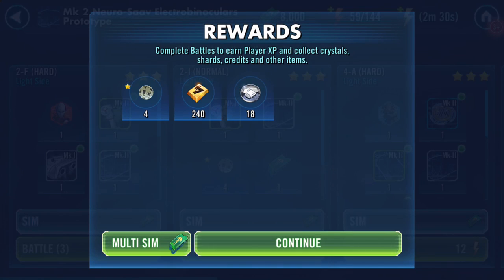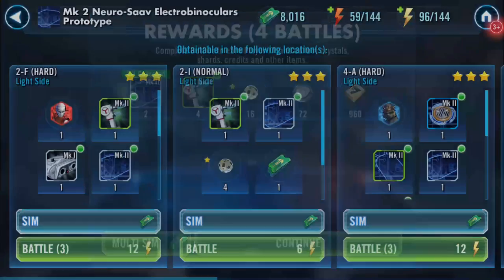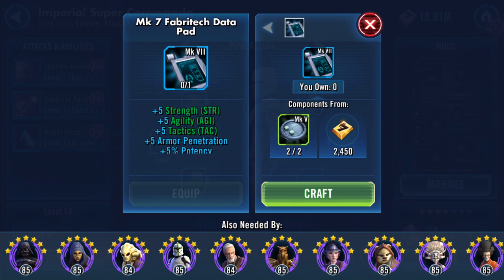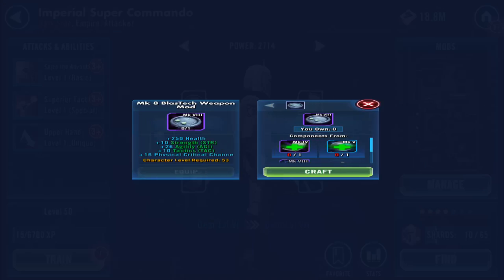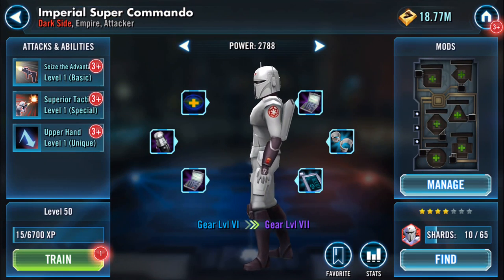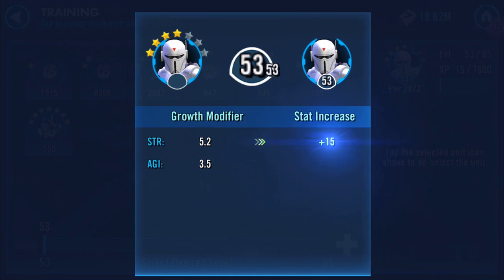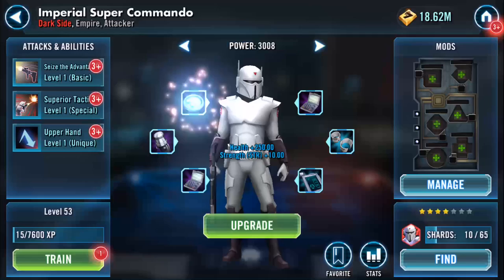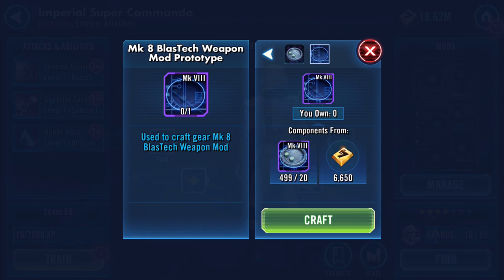RNG - why would they give it to you when they can get you to spend crystals to unlock it? Level 53 now. All right, let's bang him up to 53 and chuck a lot on. Oh look at those gear gaps - I've got them.